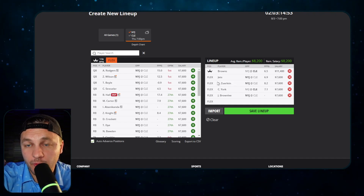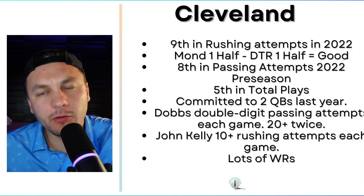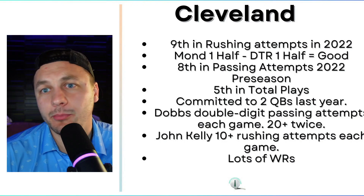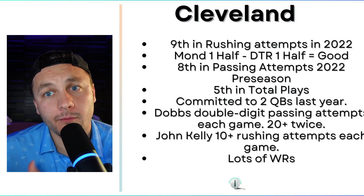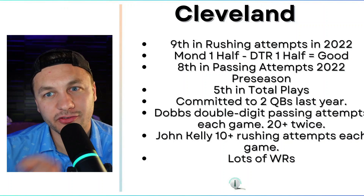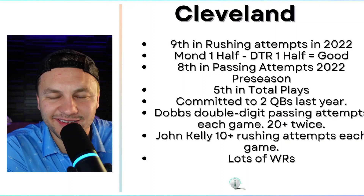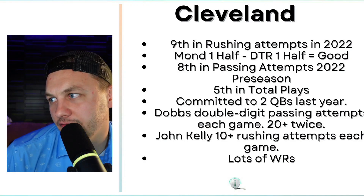Now let's get into the Browns — a team that I think will be a little easier to predict. Last year they were ninth in rushing attempts in the preseason, which is pretty awesome. They committed to two quarterbacks throughout the preseason: Joshua Dobbs, Josh Rosen, and then Jacoby Brissette in the last game. Dobbs got over 10 passing attempts in every game and 20-plus in two games. They also had John Kelly get over 10 rushing attempts in every preseason game, and Jerome Ford went off the first two games — that consistency is very nice for preseason DFS predictability.